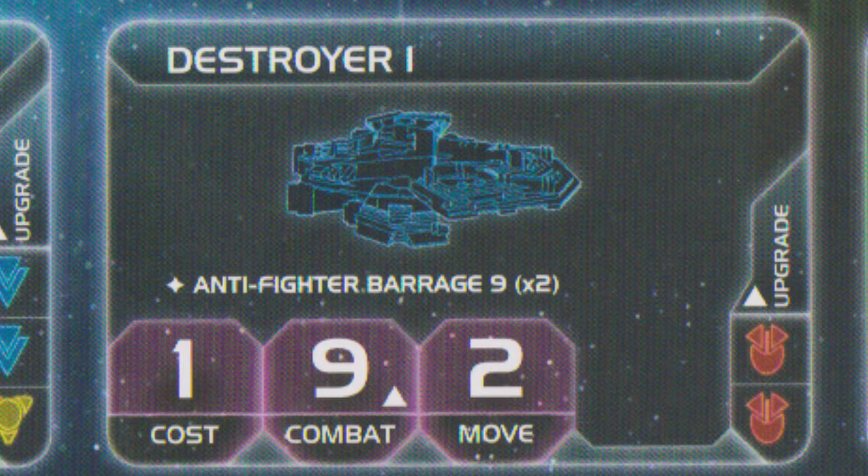The destroyer has a cost of one resource, combat of nine — so not great in regular combat — but a move of two, so it can fly independently unlike level one fighters. When you upgrade the destroyer to level two, they get automated defense turrets, which really improves their anti-fighter barrage. They now hit on a six or higher instead of nine, and get three instead of two dice — really great at blowing out the enemy's fighter screens. Basic combat also improves to eight instead of nine. It's a cheap ship, and once they've done their job taking out fighters, they make pretty good casualties as well.